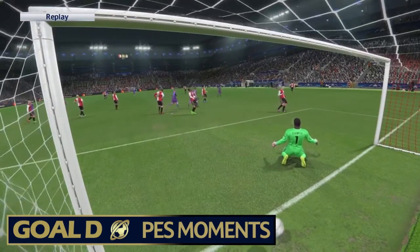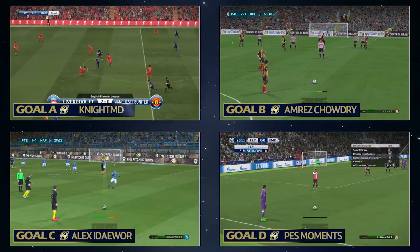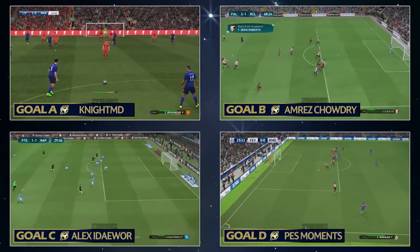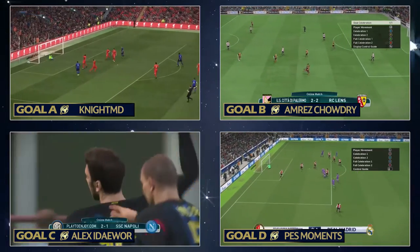It is a class goal, as are all the goals in this A to D — these are the best of the best. It's up to you to choose which one is your favourite. Choose A to D. Will it be Knight MD's Ibra effort? Goal B and goal C from midfield from the opposite angle — one with power, one with pure placement.